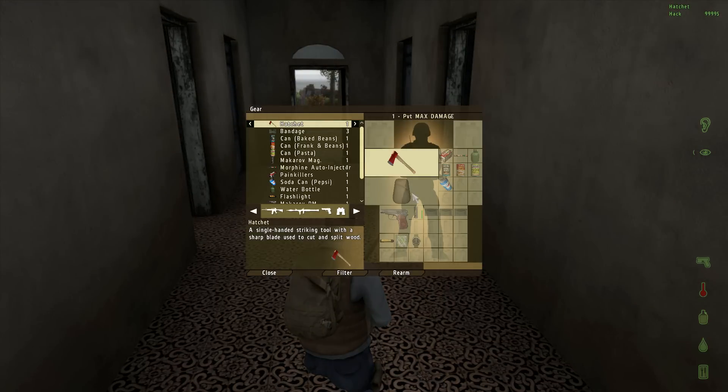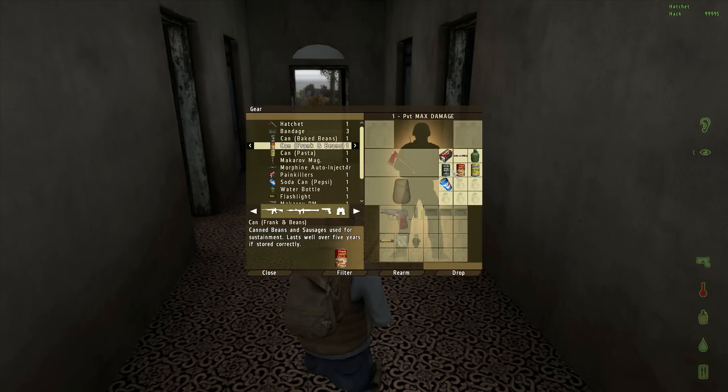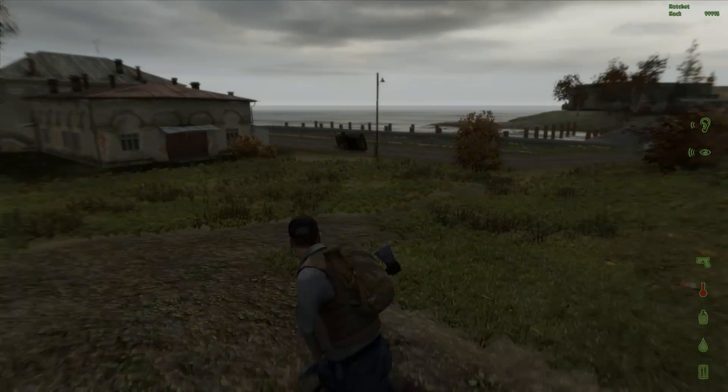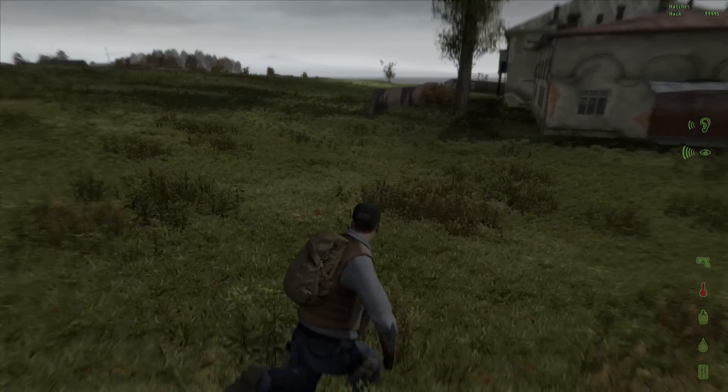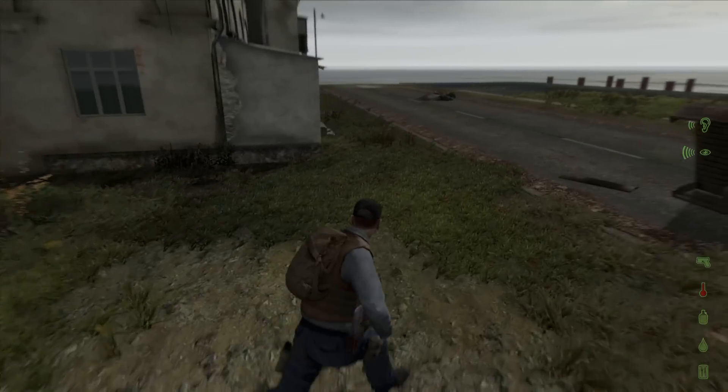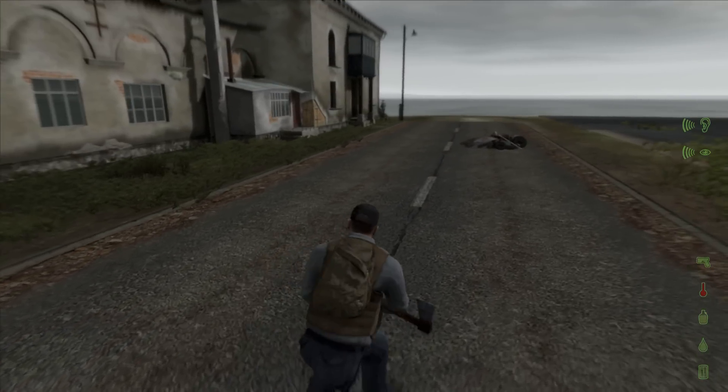If we press G — we've got three cans of food: a can of pasta, frankenbeans, and some regular beans, plus a Pepsi. We've also got a water bottle. I spawned in with some food and basic supplies because this is a private server. If you spawn in on a public server, you will not have these things.